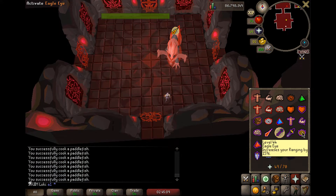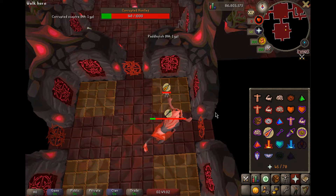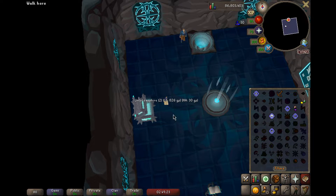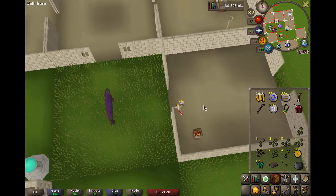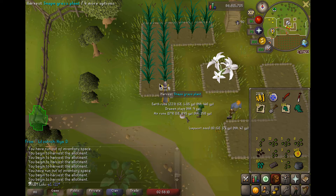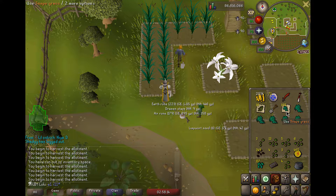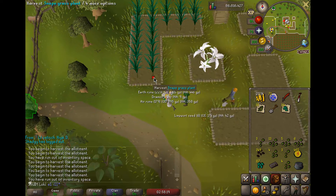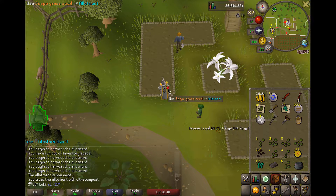Full inventory of food, two prayer potions - let's see if we can do it. That was close. I think we should be able to do it, because we took a lot of damage on the final boss. I don't know why but I'm really nervous about this, which is probably hindering my ability to win. These are 90 XP each because of the Diary. We got 100 so far, so that's 9,000 experience - and it's still going.